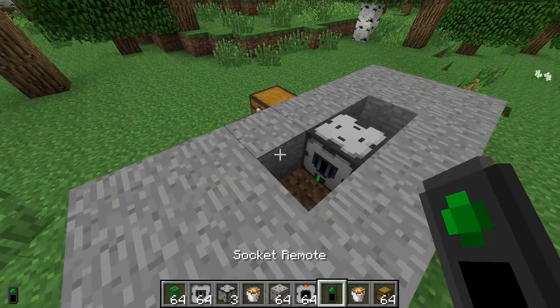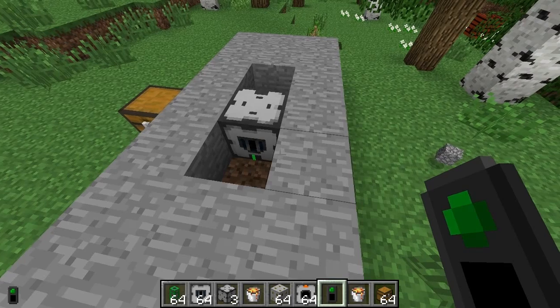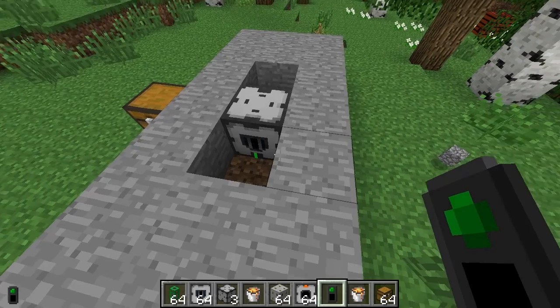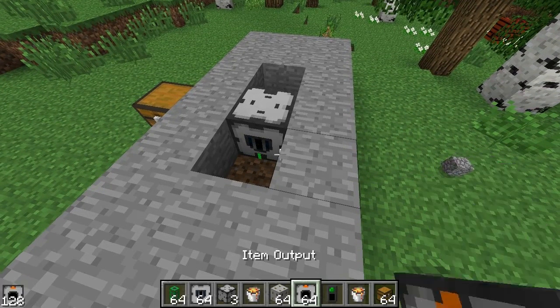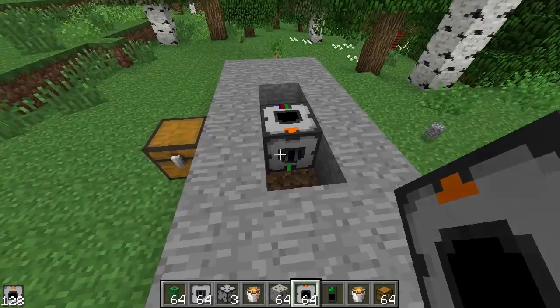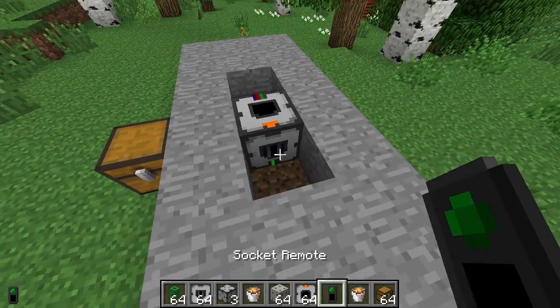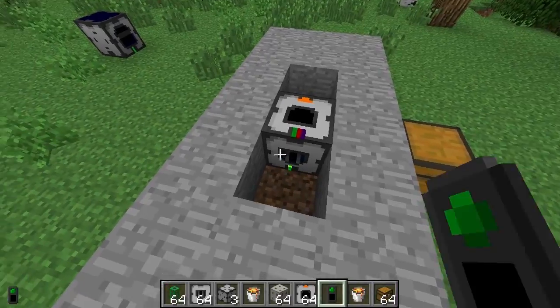Green on the socket remote is what you use to change the mode of the socket remote. That represents the internal inventories, whereas blue represents the internal tanks. There are three of each, and the default for both the inventories and the tanks is off. So you've got the item output there, and then we're going to adjust it — going to one — so we're going to use inventory one.